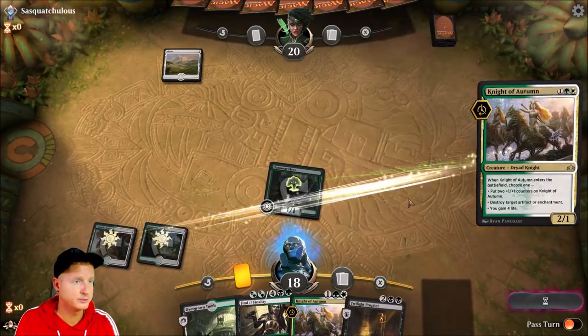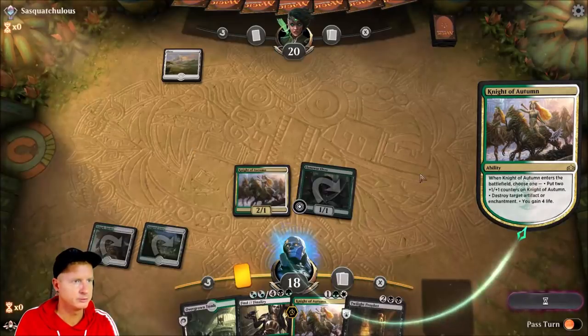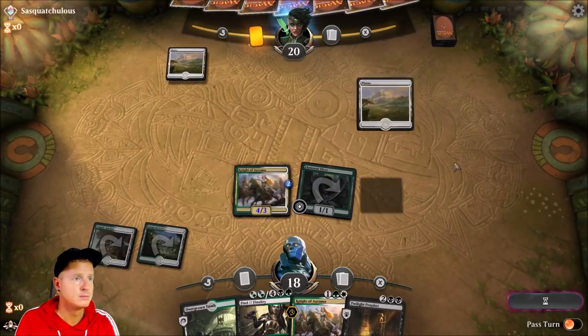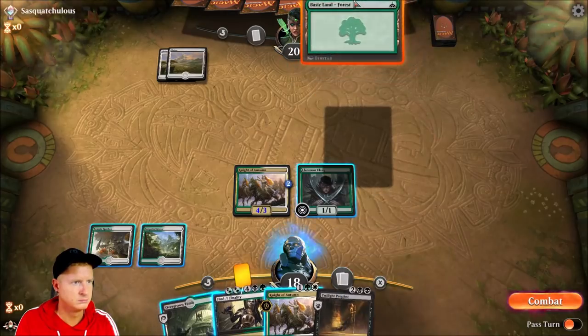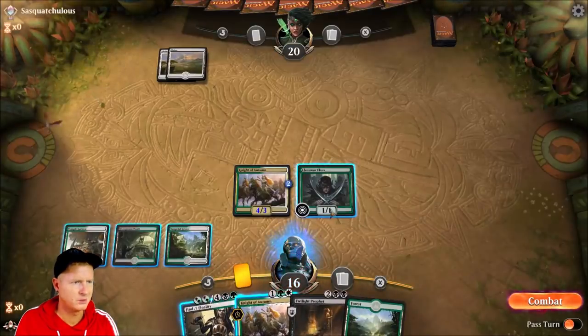Knight of Autumn it is — we'll drop it. We will give it the two +1/+1 counters, making it a 4/3 — pretty nice little threat early on. Next, land with Forest.